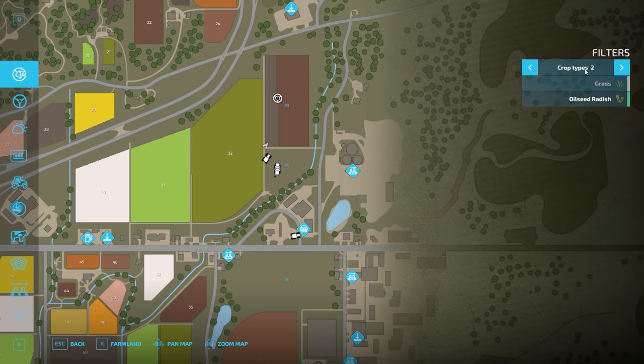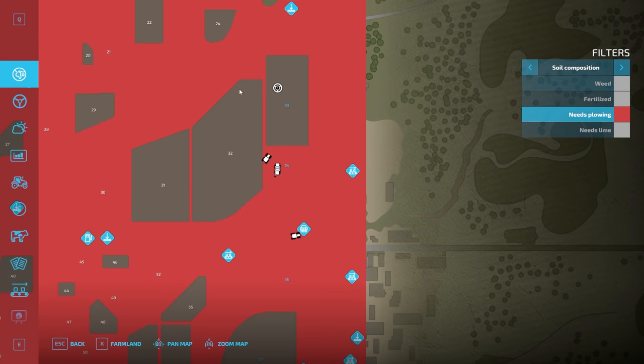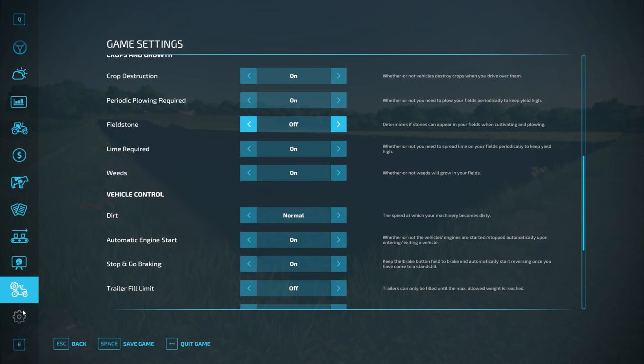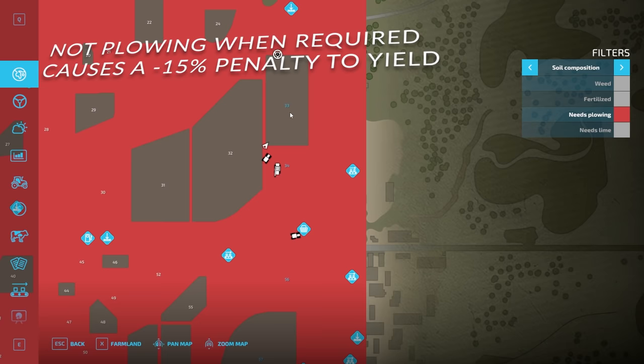Another thing to note: in the field menu there are different status indicators. During field prep, we want to make sure the plowing state shown in red is not on our field. You don't have to worry about this if you have periodic plowing turned off in settings, but if it's on, you need to make sure the field is not highlighted red — otherwise you will lose 15% of your harvest.